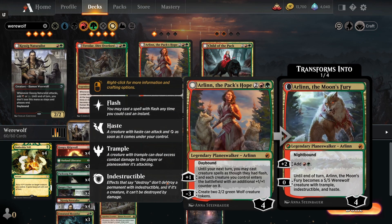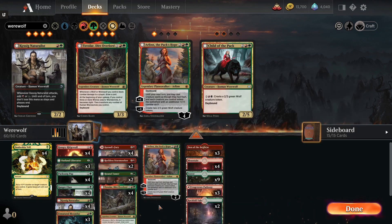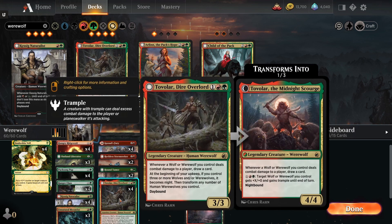The main reason we want a copy of Arlinn is because the +1 allows us to potentially take a turn off from casting creatures, playing during our bonus turn to give us a turn where it's nighttime to take advantage of most of our werewolf functions.